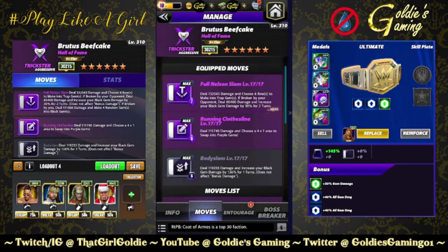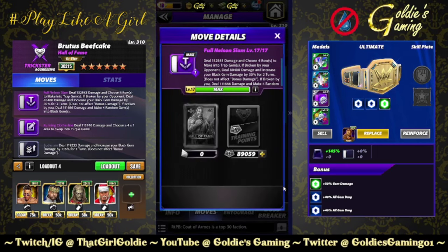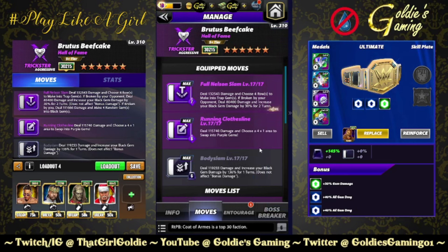Next build: bringing in more trap gems and the 6 MP six-star move which boosts black gem damage. Full Nelson Slam — 7 MP, deal 132,543 damage and choose four rows to make into trap gems. If broken by your opponent, deal 80,400 damage and increase your black gem damage by 30% for two turns — does not affect bonus damage. If broken by you, deal 111,666 damage and make four random gems into black gems. Running Clothesline — choose the 4x1 to swap into purple. Body Slam — 6-star move, 119,233 damage and increase your black gem damage by 136% for one turn — does not affect bonus damage.